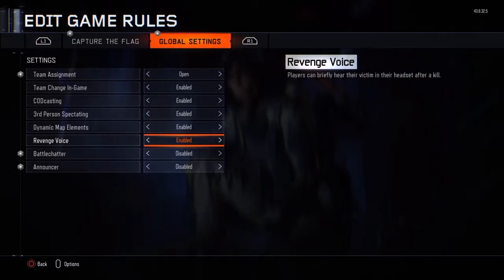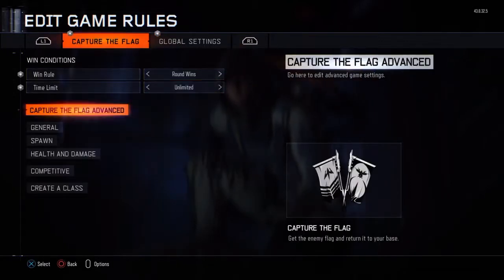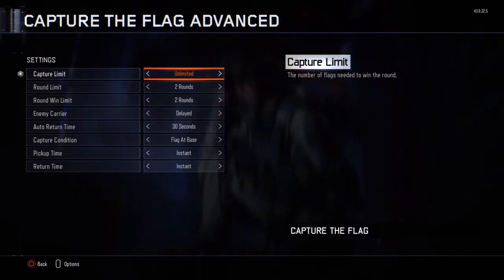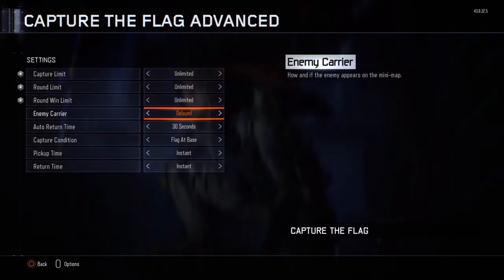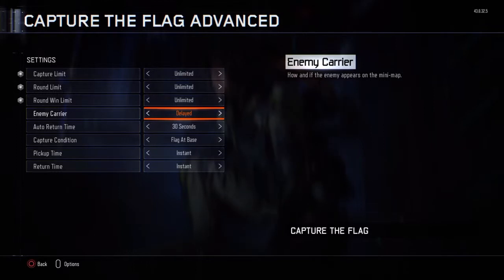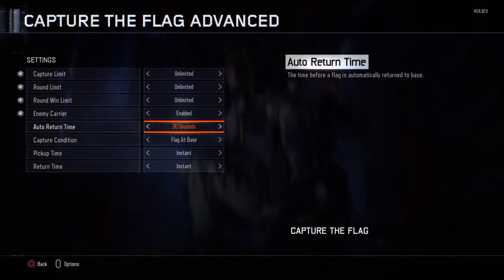I usually remove battle chatter, announcer, and revenge voice. But you're going to want to go to Capture the Flag advanced, and then you're going to want to do the capture limit to unlimited, the round limit to unlimited, and the round win limit to unlimited. And then you want to do enemy carrier on enabled. And then auto return time should be unlimited.